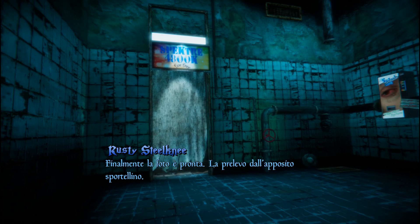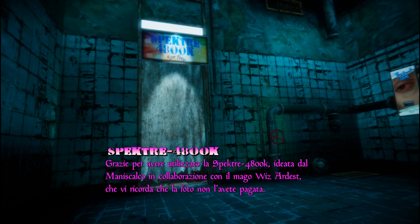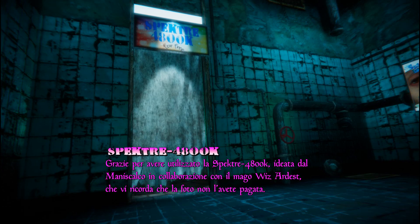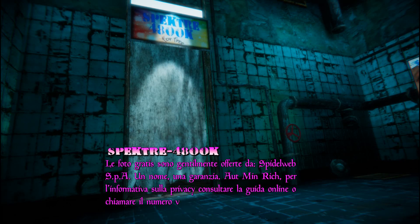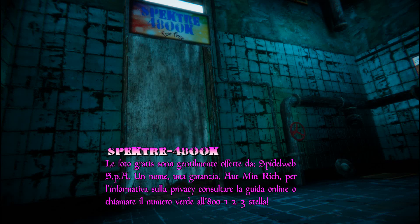Finally the picture is ready. I pick it up from the appropriate window. Thanks for using the Spectre 4800K. Designed by the Farrier Corporation, in cooperation with the Mage Wiz Artist, who reminds you that the picture was free. The free photos are kindly offered by Spidalweb Incorporated — a name that's a guarantee. Ministerial authorization pending. For the privacy policy, please consult the online guide or call the hotline: 800-123-STAR.